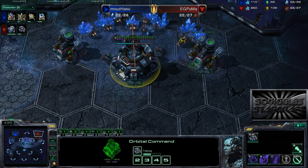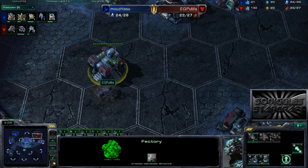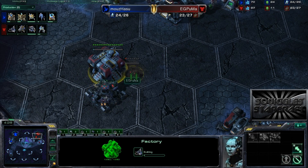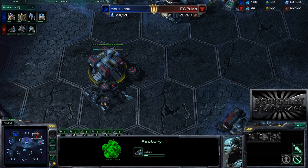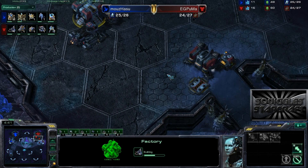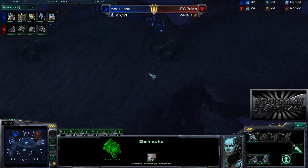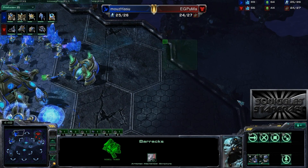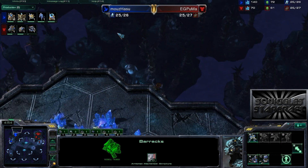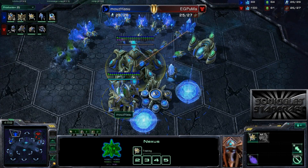So Puma knows that Hazu is going to go ahead and expand. How is Puma going to respond? Looks like he's taking a second gas, so he has both gases now, and it looks like a factory just now finishing. Here comes a starport, and we do have a tech lab going down on the factory, so I'm going to assume we're going to be seeing Banshees - although it could be Blue Flame Hellions, but really it's probably going to be Banshees. And Banshees are pretty good especially on these spawn positions because they are close by air. You can go all the way around here, you can abuse this cliff - look at all this room that Banshees have to maneuver.